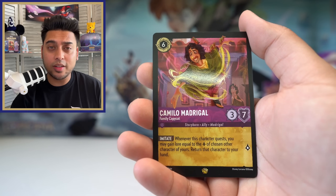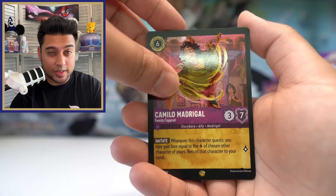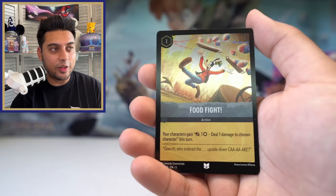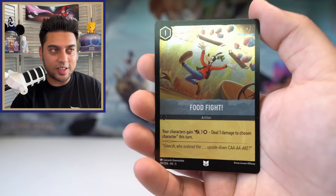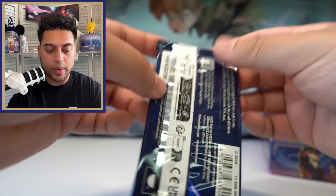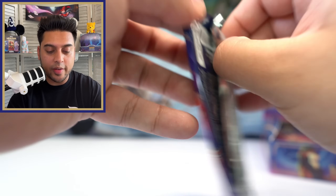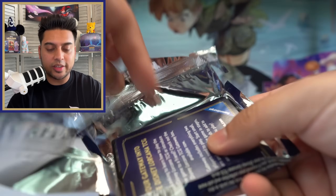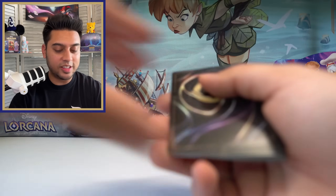The last card in that pack — I really hope it's not anything. Good, it's a Food Fight uncommon. I love the artwork but the back doesn't look too good. Next pack — Maui 'You're Welcome' pack art. We'll probably start speeding things up a little bit. We want to admire the new cards and artwork, but also keep moving.